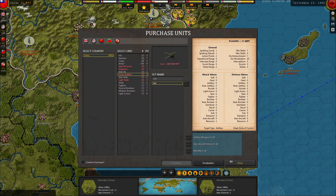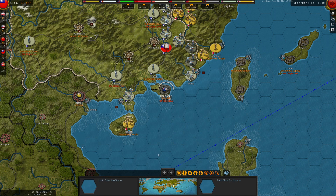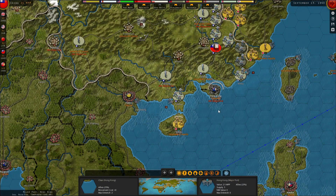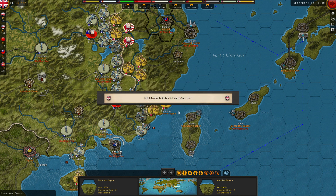China is still pulling in plenty of MPPs thanks to the Hanoi-Kunming Railway, so we'll take advantage of that and purchase another heavy artillery to be deployed in January 1941. Heavy artillery is proving very handy against the AI. 1941 is going to be a big year - Barbarossa and Pearl Harbor. With that, I believe we've taken full advantage of everything we can do this turn. It's time to end turn and see what the Axis and events have in store for us.